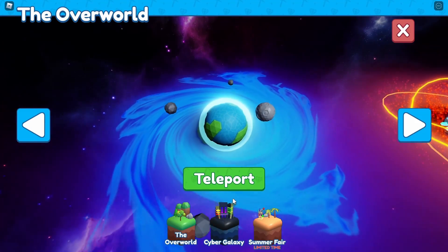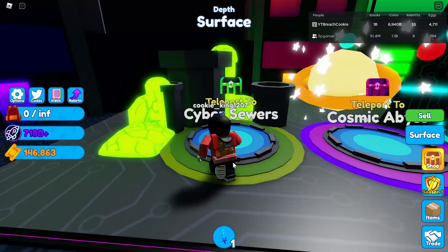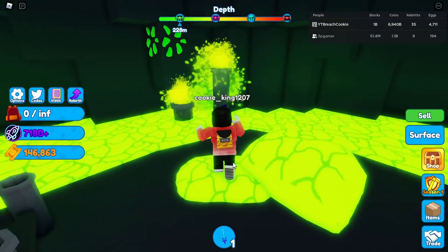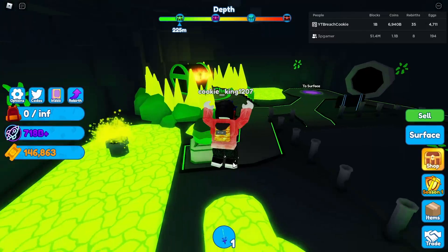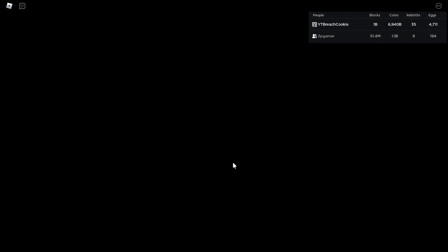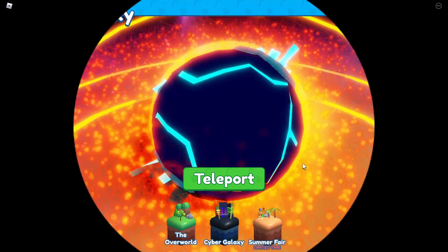Then you're going to come back over here, go to Cryptic Galaxy, and go into the Cyber Sewers. Come over here and jump on this. After you've done enough jumping on that until you get the key, you're going to want to leave.